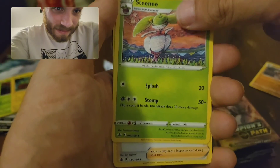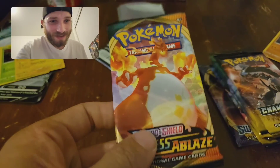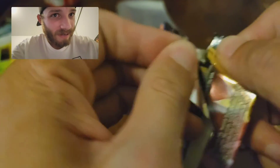Psychic energy, Diancie, Stantler, Karen's Conviction. All right, we're going into Darkness Ablaze — I'm trying to get the Eternatus V Max rainbow rare, or Eternatus V Max regular, or Charizard V Max. I wouldn't mind that either.